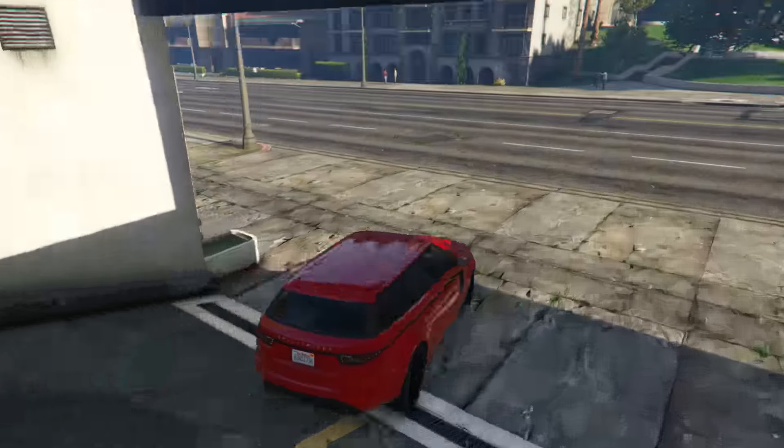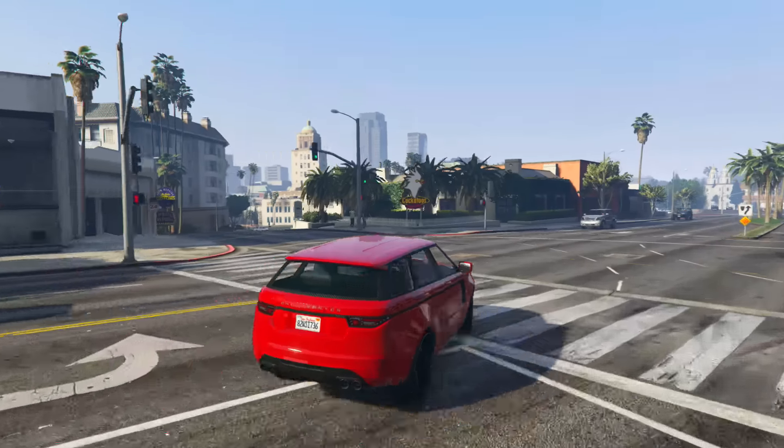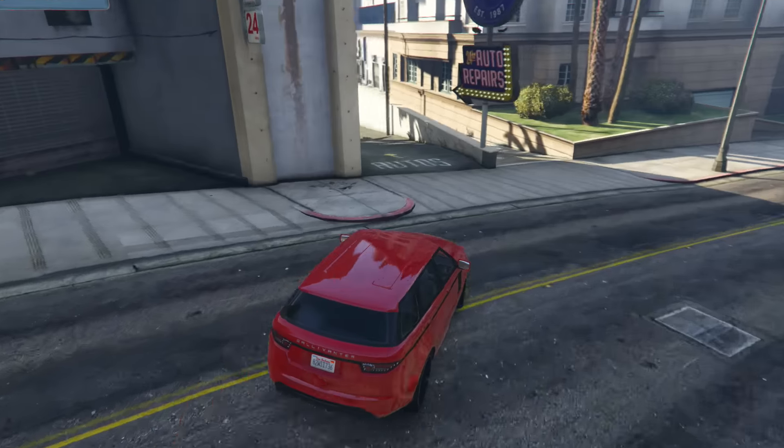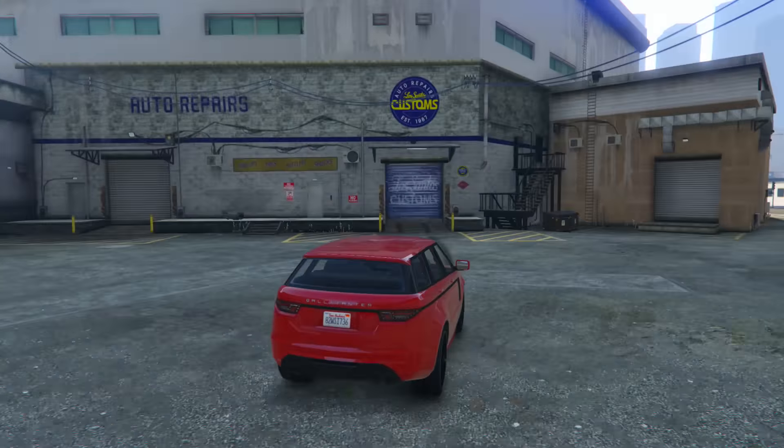In my opinion, the difference between the short and long wheelbase is very, very minimal. Unless you put them side by side and got a tape measure out, you would not notice the difference between the two. So why not just save yourself some money and buy the cheaper one, as you can save yourself at least $98,000.